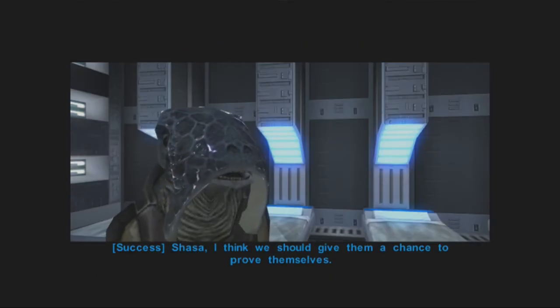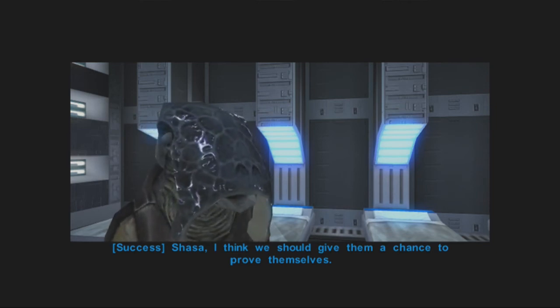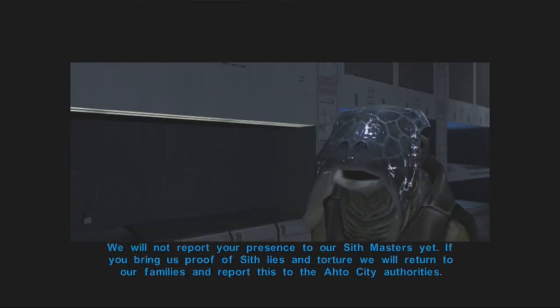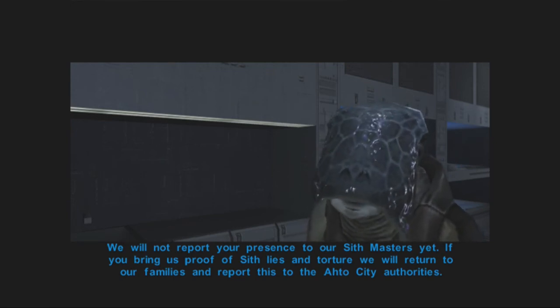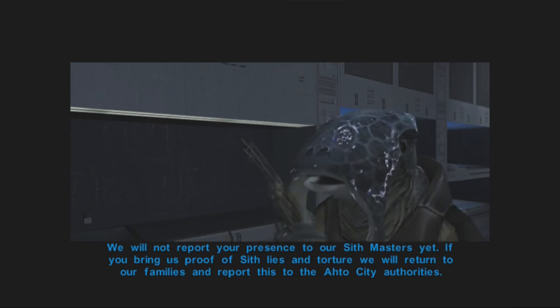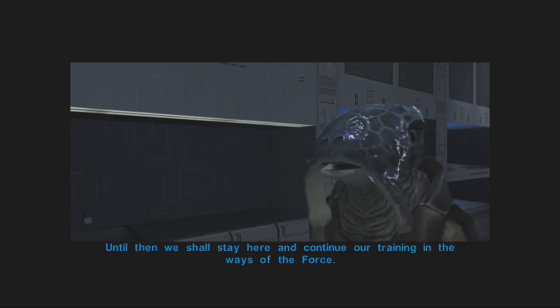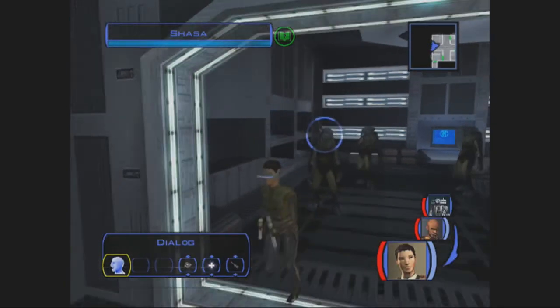Persuasion check — alright, good. Looks like those three points haven't gone to waste yet. We will not report your presence if you bring us evidence of Sith lies and torture — we will return to our families. So obviously the dark side path is to kill these guys, and the light side path is to convince them to leave.